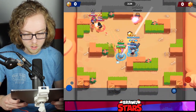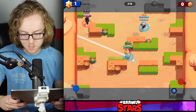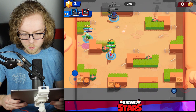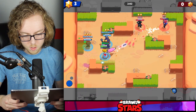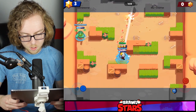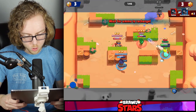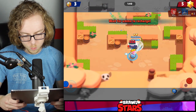The new control scheme with longer-range brawlers is somewhat of a nerf in my opinion — at least temporarily, maybe not long term, but definitely short term. We'll have to see how to acclimate to it over time. Let's do some damage. Our Crow is going to get eaten up by the enemy Crow — who's the better Crow? Let's do some damage to this Colt while we can. You can line up shots a little bit easier and make adjustments quicker, so maybe that's pretty good.